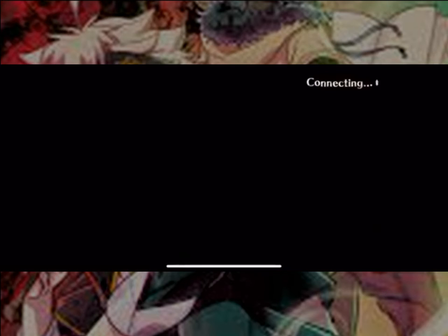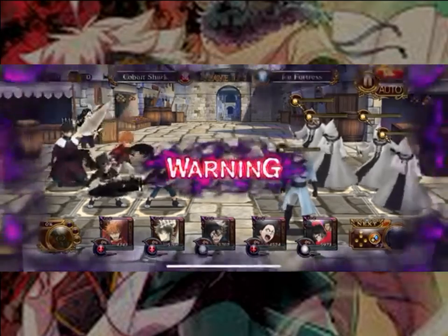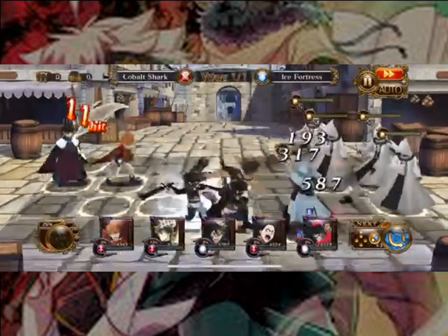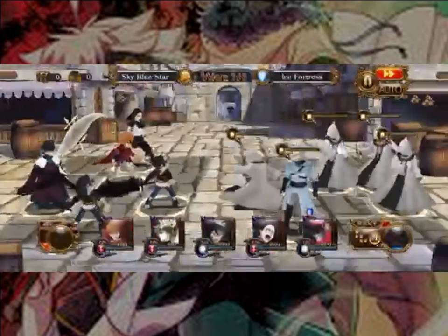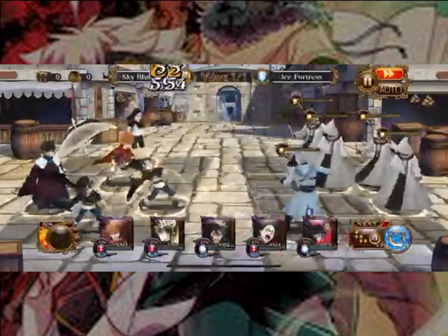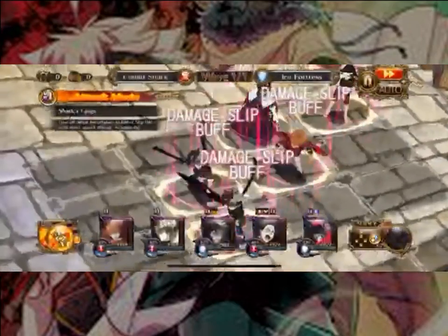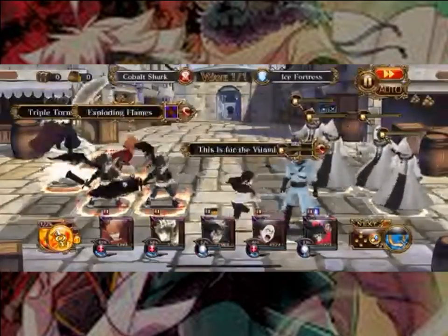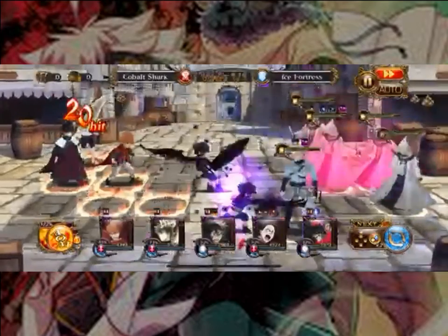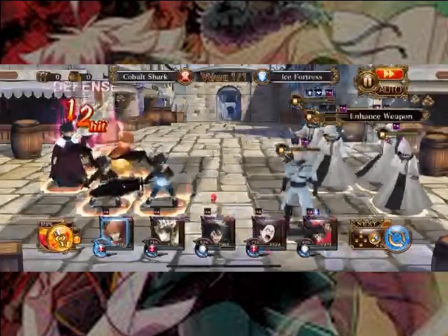What you should actually do at the start is switch into your second formation to get the extra Red Gems earlier, before he has a chance to get off anything. So we start off regular, switch to our mode, let our Blue Gems gather up, then switch back. What we're doing is waiting for Yuno to activate his buff, and once he does, we'll be good to go.